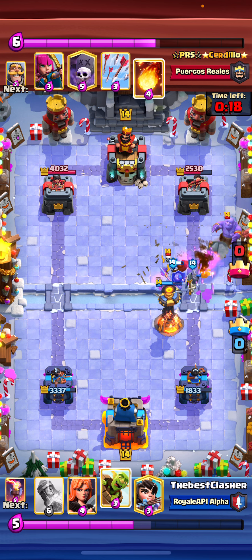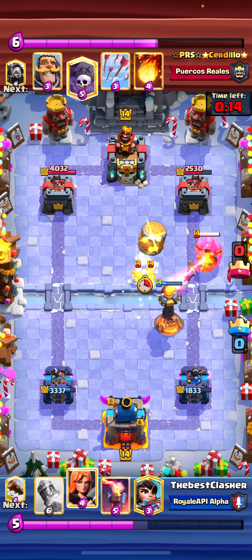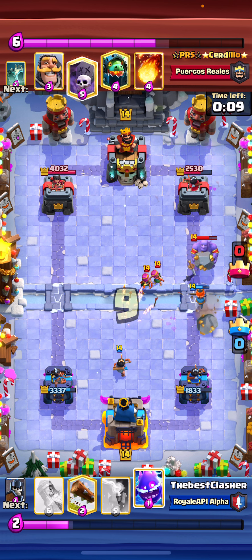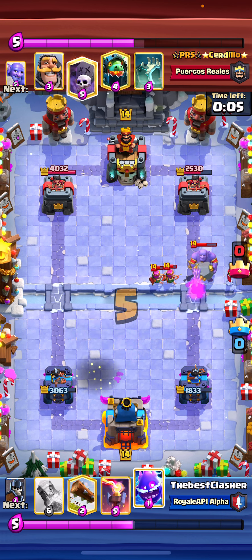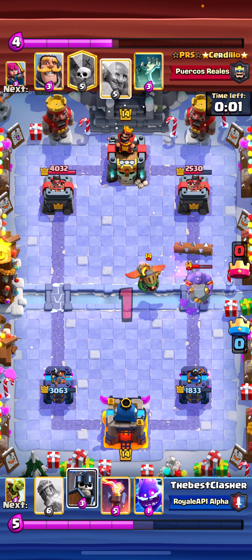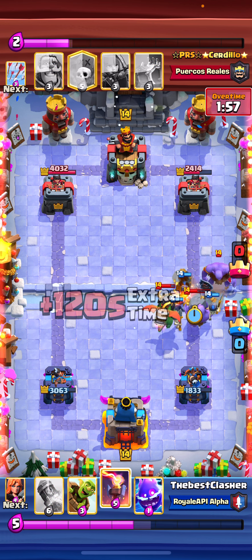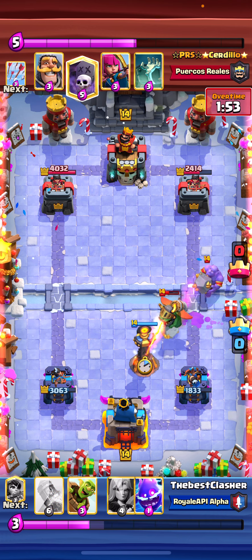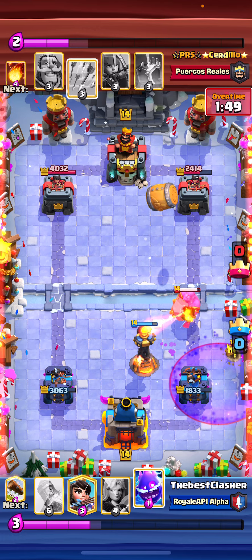The inferno tower is going to get mad value — it's also going to start locking onto the bowler, as well as my Valkyrie blocking it. But he has arrows for the goblin barrel and a fireball on my princess. This sequence is actually good for us because we have our guards to defend. He decided to go for inferno dragon so I'm going to go for split guards. Somehow that bowler dies, which was huge. He sets up for another defense with a goblin barrel to create pressure.